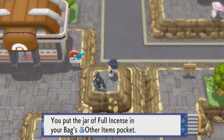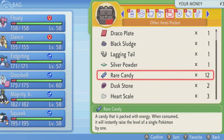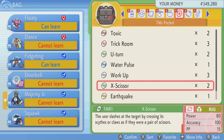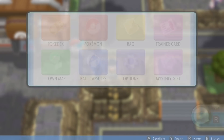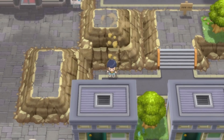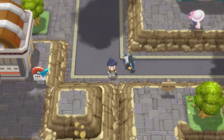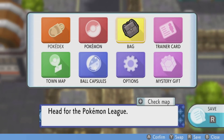There's a jar of Full Incense here. It's not really that great. You could use it on Snorlax - if you have a female Snorlax and breed it, or even a male one with a Ditto, then you'll get a Munchlax. Other than that, I think it makes it so the holder goes last in battle. It's not really that useful because most of the time you're going to be fighting Munchlax anyway. Kind of a dud, but at least you have it now.